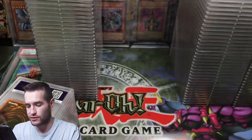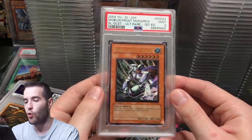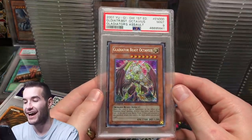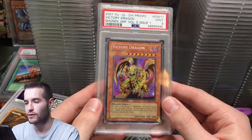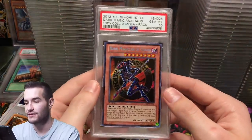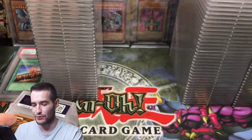Lost Millennium Special Edition got a 7. Mobius got a 9 — still worth a good bit, that's a good grade. A 9 on Octavius. A 7 on Goryu — some scratches visible. A 10 on Dark Magician of Chaos — that's cool, really cool.